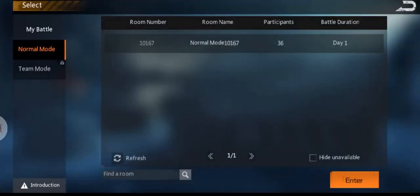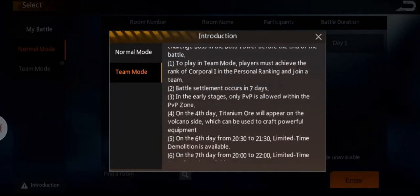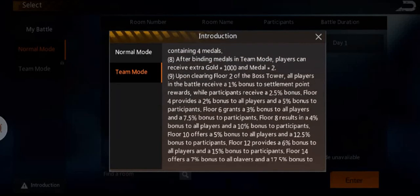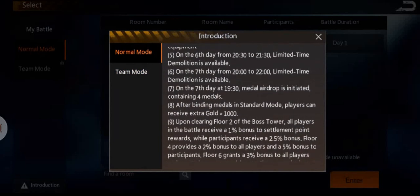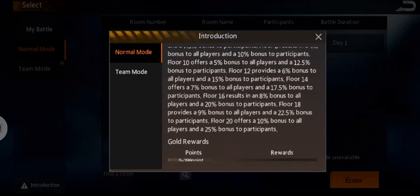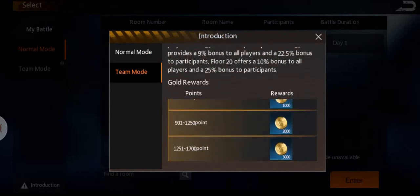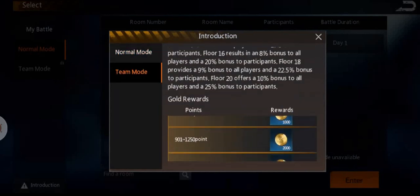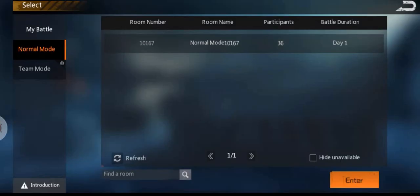Team mode basically has double rewards — you start with extra gold and get an extra badge. Pretty much that's what it is: you get double the reward, which isn't bad for grinding.